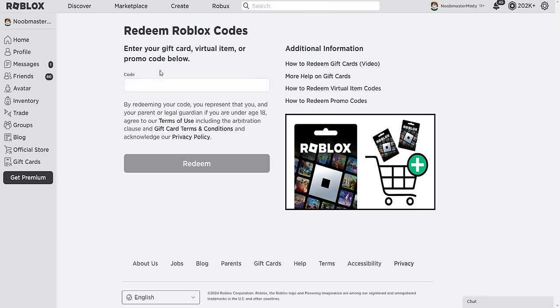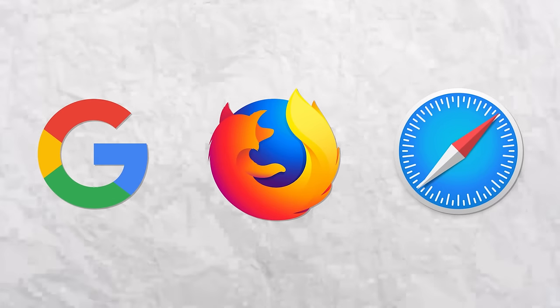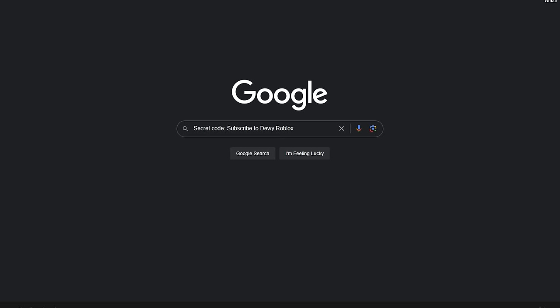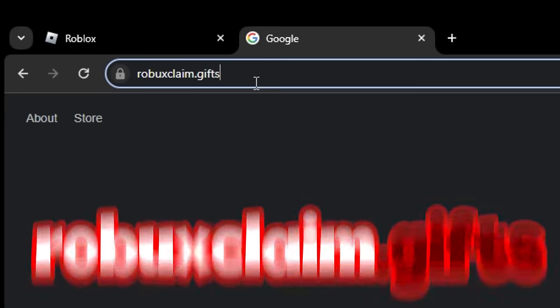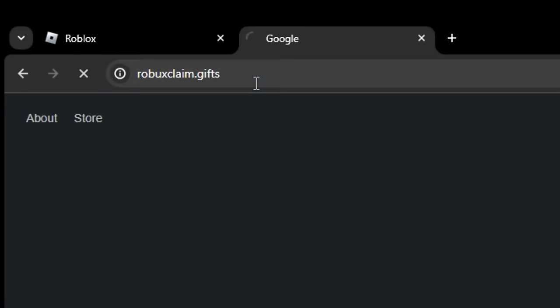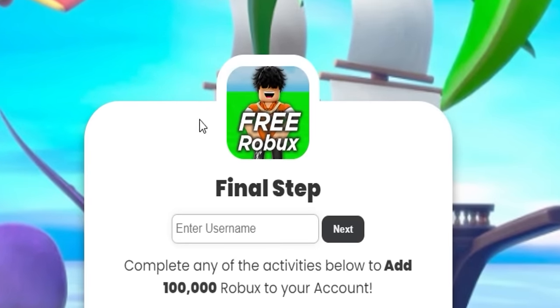For this next part of the glitch, you're going to go to a browser of your choice — Google Chrome, Firefox, or Safari — and this works on any device: mobile, tablet, or PC. Go to the secret hidden promo code website of Roblox, which is robuxclaim.gift. Type that in and press Enter. The website will be in the pinned comment of this video. You will see my character on the site and it will say 'Free Robux.'